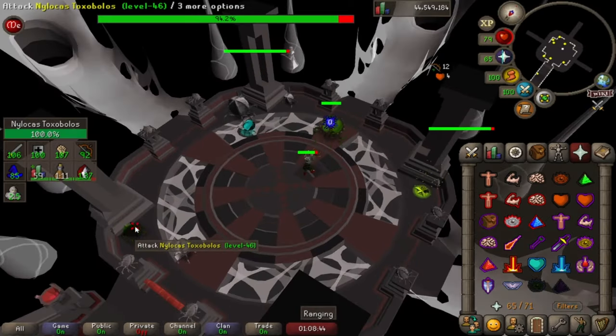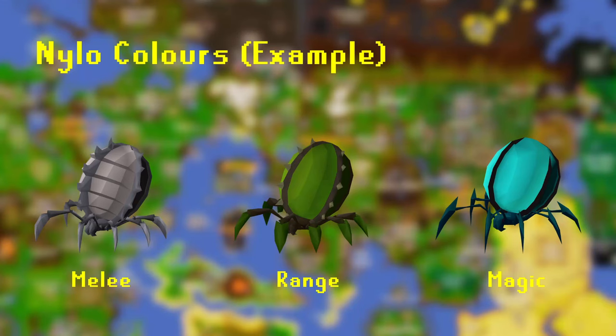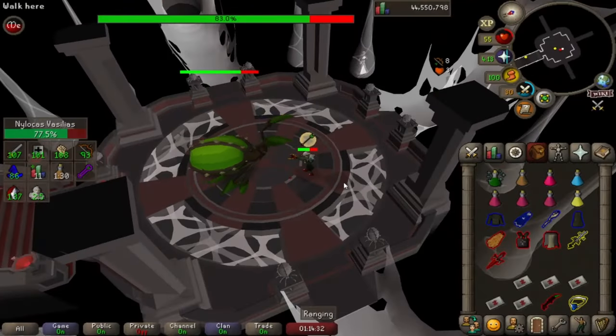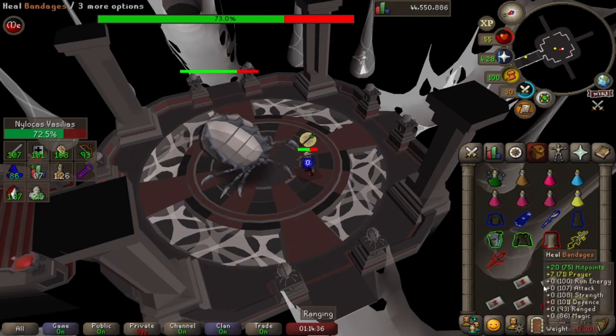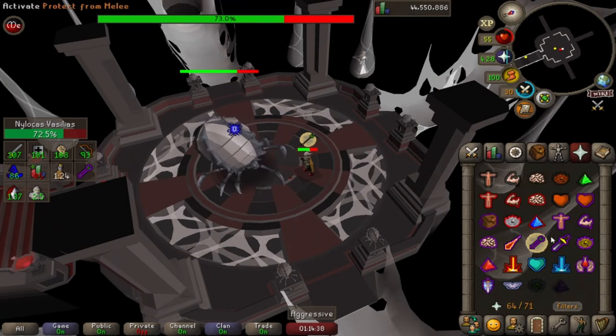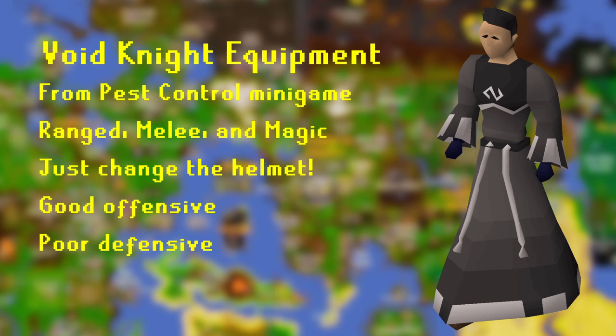In other situations it can be a bit more subtle. In the Nexus Room, for example, the Nihiloaks are weak against whatever attack style they're currently set to, which is visible by their colour. Making these changes mid-fight is the real skill you'll need to master. Start simple with just changing your weapon, then add in bigger switches. Getting full Void is a useful tool for this, as the most you'll have to do is switch your weapon and helmet to be well geared for your new attack style.